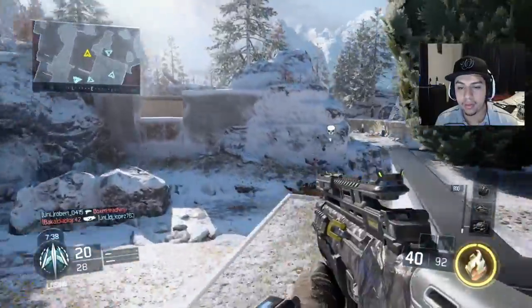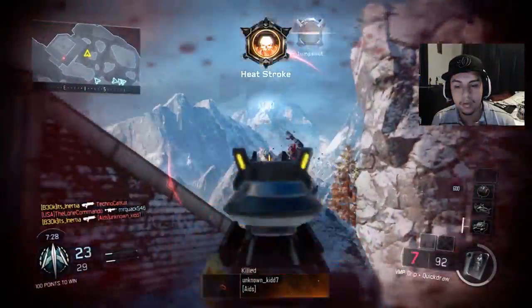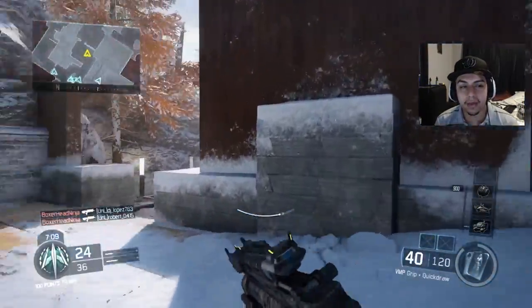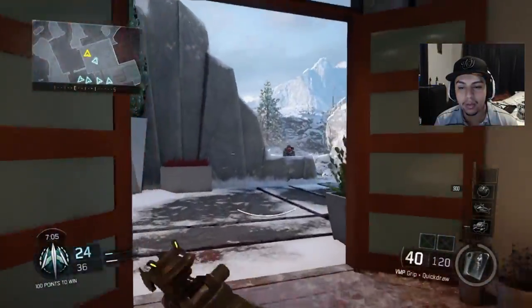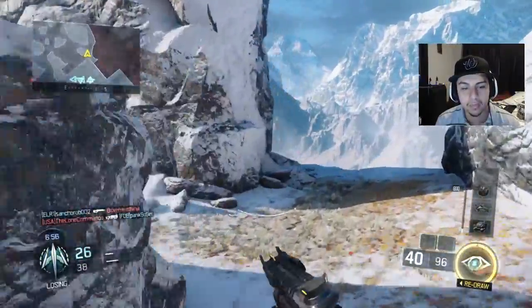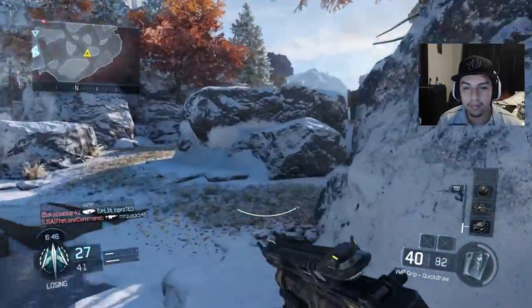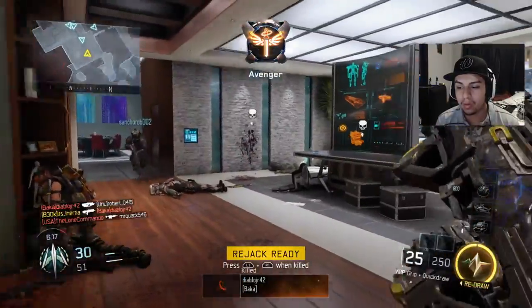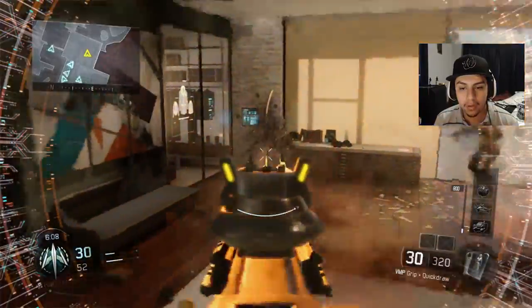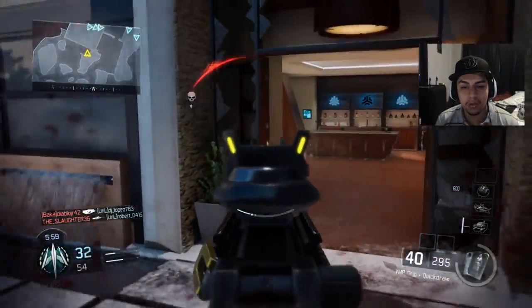Redraw — Heat Wave, perfect. Let's go. Enemy team looks like they're back up here. Got that guy. So we got one kill, we have to get four kills using two different specialists or more. We could use Vision Pulse. Got that guy, got that guy — that's two kills, now we just need two more. Redraw — Heat Wave again, perfect. Oh there we go, that's a nice double! We got the side bet done, just like we said we would.